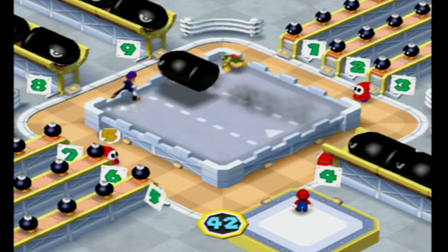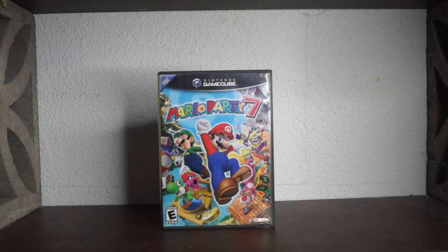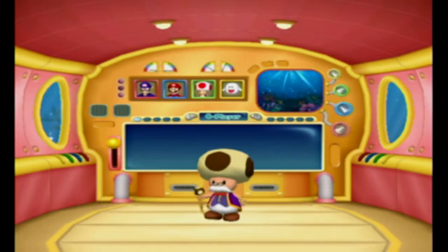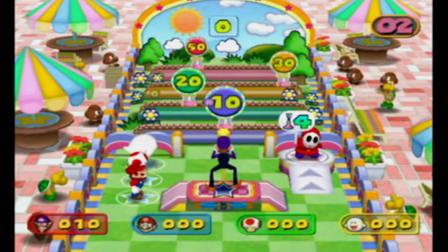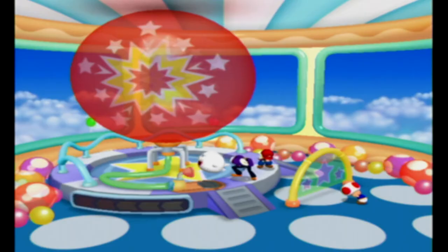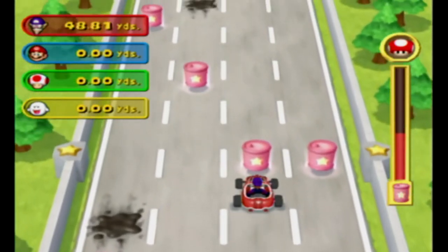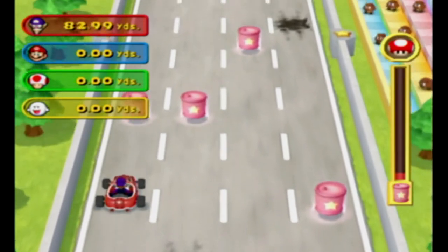Anyway, let's jump over to the other Mario Party game that supports the mic, being Mario Party 7. Again, you have to go into the settings and turn the mic on before you start playing the games, but once you do that, you get to play a very limited selection of minigames. The commands are super delayed, so it makes it near impossible to play some of these games. Though there are some that I like, like Balloon Busters, which works pretty well with the mic. But beyond that, Mario Party 7 doesn't really have anything else that works with the mic.